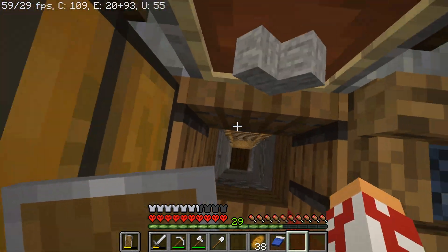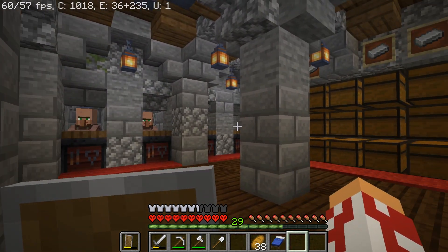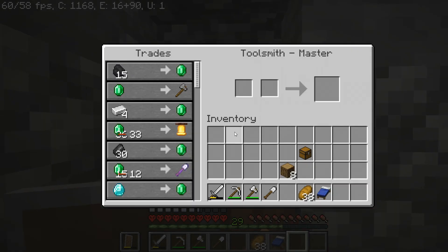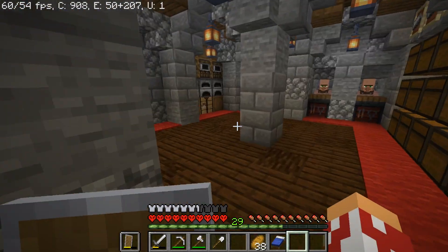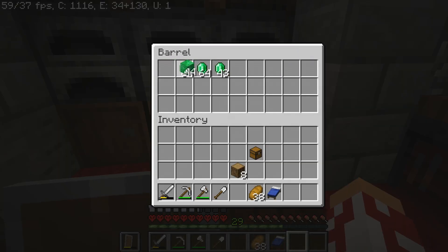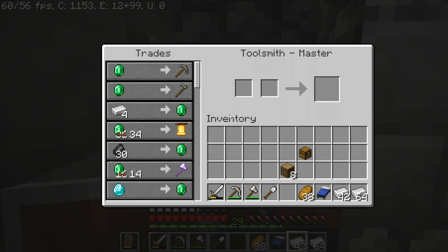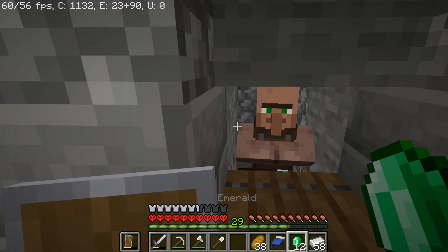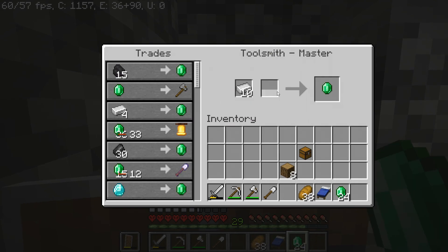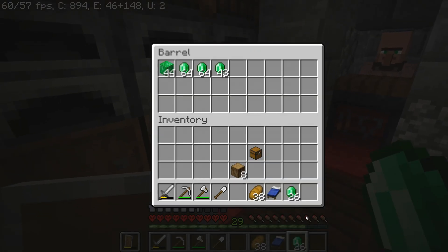The secret is actually in our iron farm right down here. I put all the villagers in here off camera, and not even that - they're all master level. I've been trading with them a lot, let me show you how many emeralds we have. All of these are master, every single one. This farm works by getting iron, then coming over here to trade some stuff and get more emeralds - we can get 12 emeralds per villager.